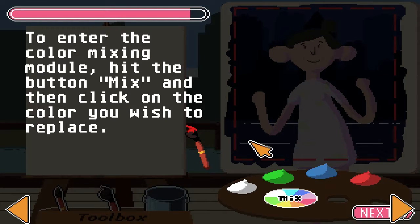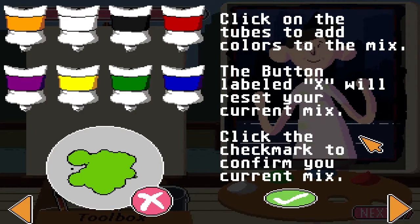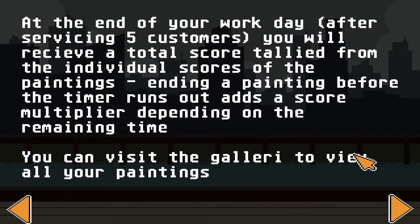To enter the color mixing module, hit the button Mix, then click on the colors you wish to replace. Click on the tubes to add colors to the mix. The button labeled X will reset your current mix. Click the check mark to confirm your current mix. At the end of your work day, after servicing 5 customers, you will receive a total score tallied from the individual scores of the paintings. Ending a painting before the time runs out adds a score multiplier depending on the remaining time. You can visit the galleries to view all your paintings.